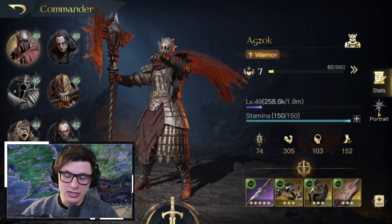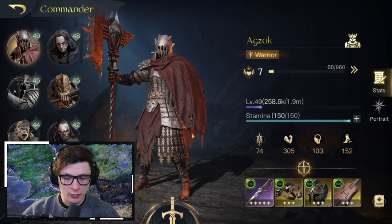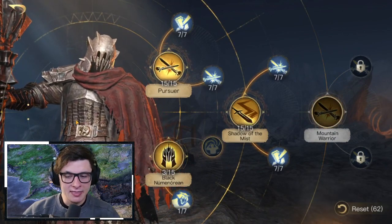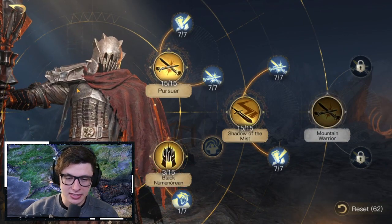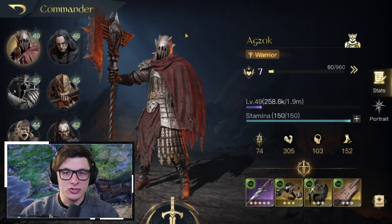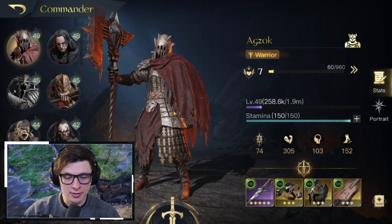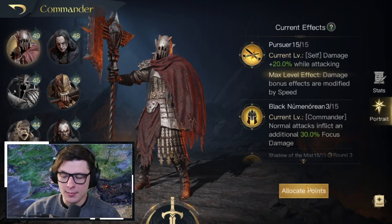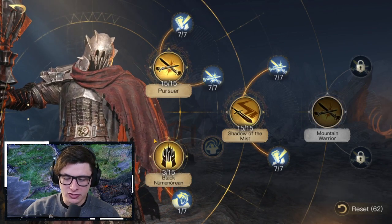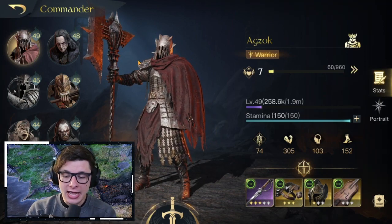For reference, my Agzok is level 49 with Imparted Wisdom at Respect 7. He'll get one more point from levels. If Agzok is one of your better commanders, Imparted Wisdom isn't bad, but if you're just starting out, I probably wouldn't prioritize it. At slightly higher Respect you can get all these skill points to complete the build.